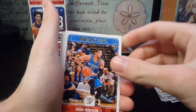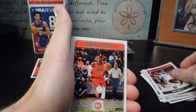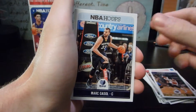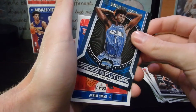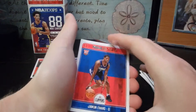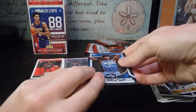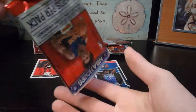At least we got a De'Aaron Fox. Next pack: Andre Roberson, Serge Ibaka, Dennis Schroeder, Anthony Davis, Marc Gasol — I wish Anthony Davis was the seventh card. Jonathan Isaac, Jawan Evans. Is he even in the game? I'm not even sure if KFowder is in the game. I'll just put Jonathan Isaac on top of him just in case.